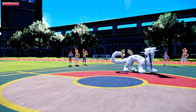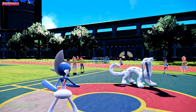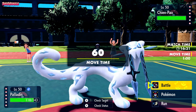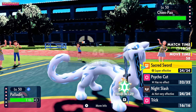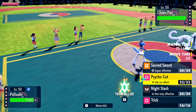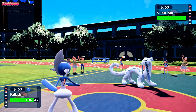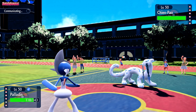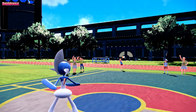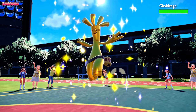Let's get Gallade in for the surprise factor — we're Choice Scarf, so we outspeed Chien-Pao and should land a surprise Sacred Sword. They might switch into Annihilape, in which case I could go for Psycho Cut. No — Sacred Sword here, definitely Sacred Sword. They might go Sucker Punch for more damage, but we get a clean hit. They withdraw Chien-Pao and bring in Gholdengo, obviously expecting a Fighting-type move. Fair enough.